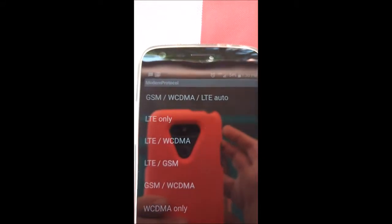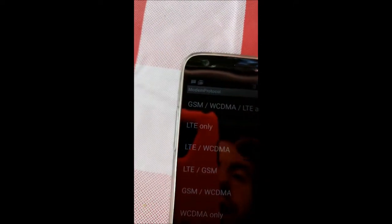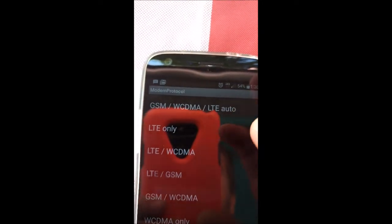This is normal: the GSM WCDMA LTE auto. You'll see I'm on 3G right now. So now I'm going to click LTE only, and it'll say success. Sometimes this will go away on its own and other times it doesn't — it's really weird — but I'll click OK.